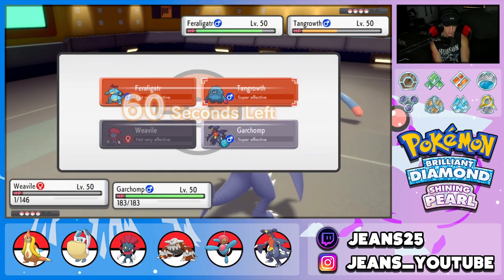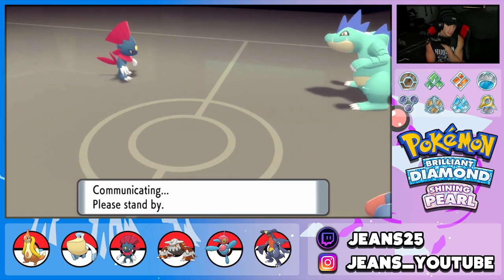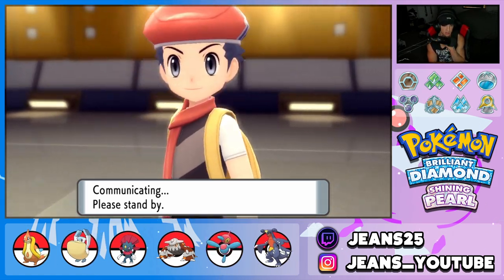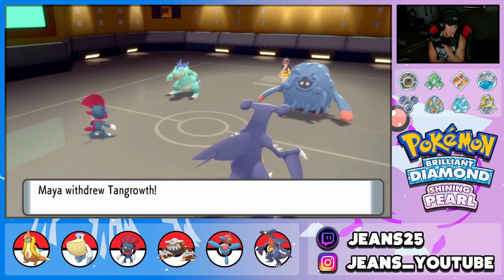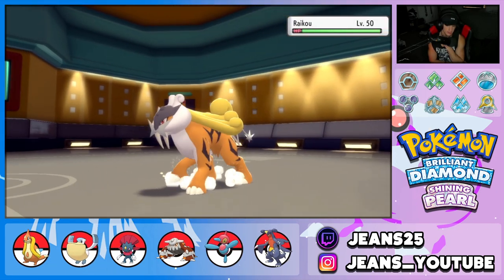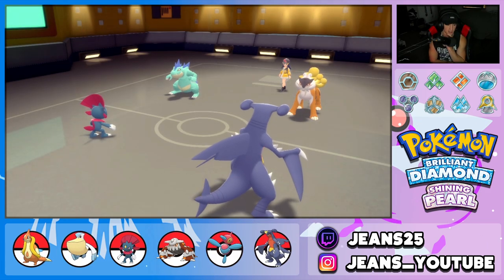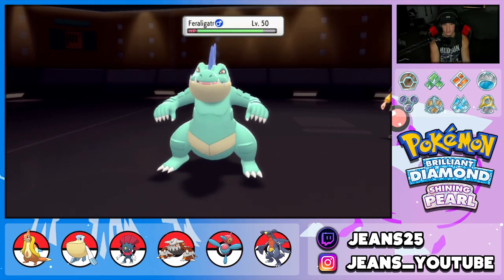From here we're just going to Ice Punch and Dragon Claw over onto this thing. That Reflect is totally helping him. Tangrowth is going to eat up the Ice Punch. Feraligatr might go down here though — it's going to be close. It's going to withdraw Tangrowth. Who are you going to go back into? Raikou? That's fine. We're ripping an Ice Punch into Tangrowth. Send it — give me a Freeze. No Freeze, but Dragon Claw is going to go over here. Can we KO? So close — that dang Reflect.